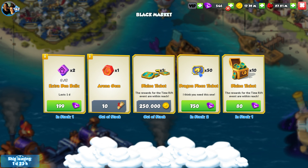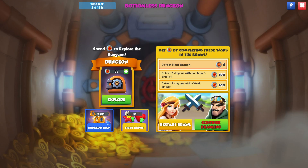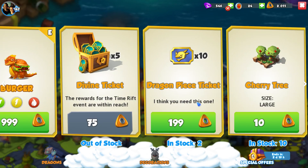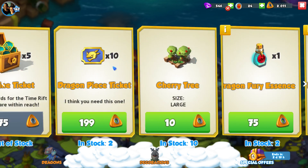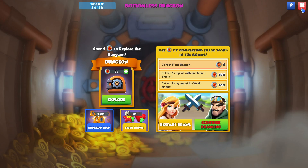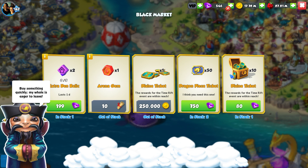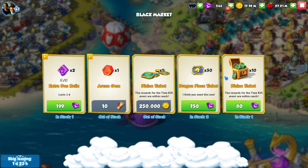50 dragon piece tickets for 750 gems — I really don't think you need this one. Dragon piece tickets can be useful for getting certain dragons, but 750 gems is too much. We've been getting better deals for dragon tickets in the dungeon shop — you can get 10 of them for 200 dungeon tokens, which are free. Why would you not do that instead?